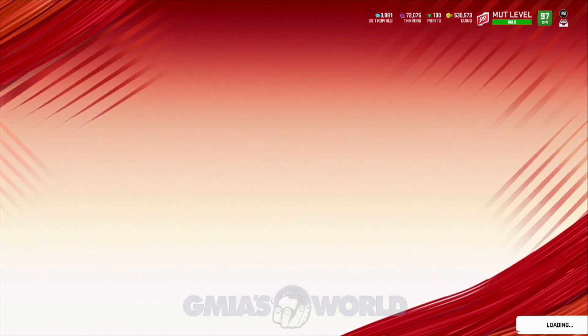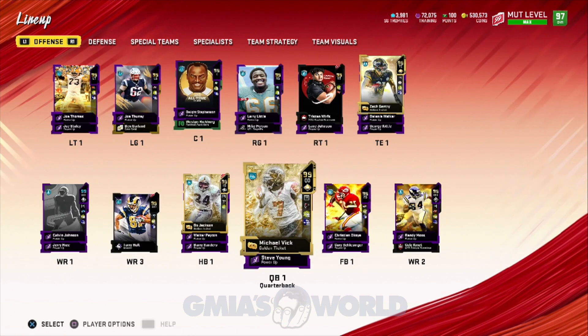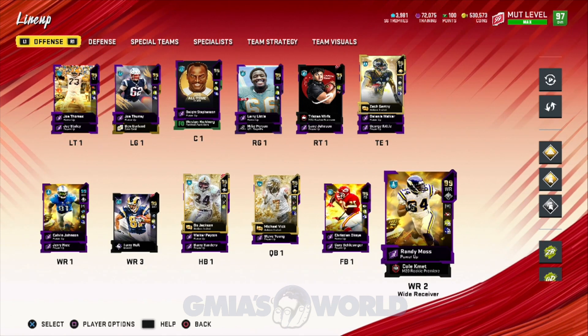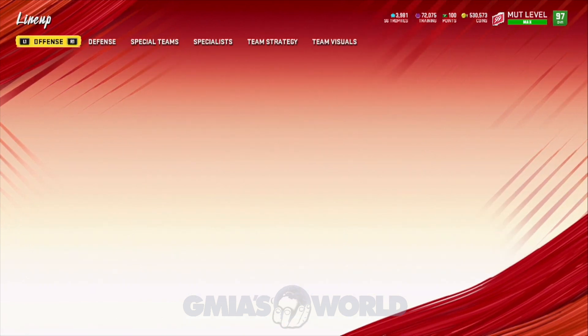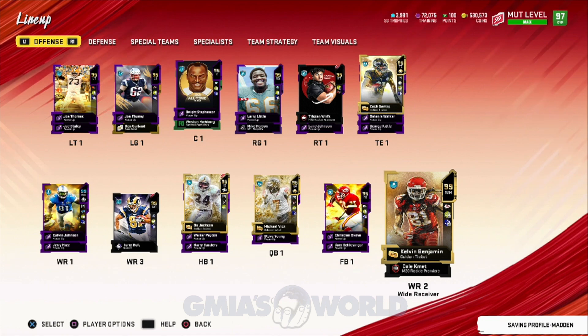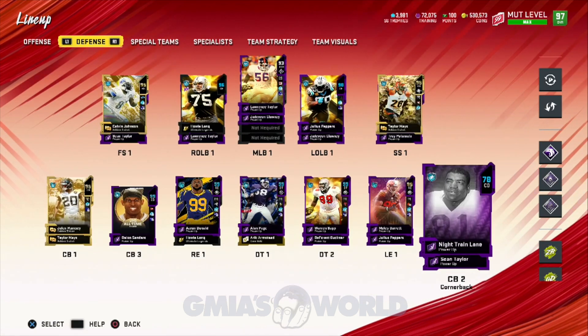As you go away from Kelvin Benjamin and go to a Randy Moss at 6'4", or Calvin Johnson who's 6'5" but with a slender build, it's going to be harder to shield the opponents off. Players like Zach Gentry, it's very easy if you understand the concept of how the corner is going to react to what you're doing with your receiver. Now what people do is they realize they really can't stop it, so they zig back and forth and do weird stuff, and sometimes they will pick it.